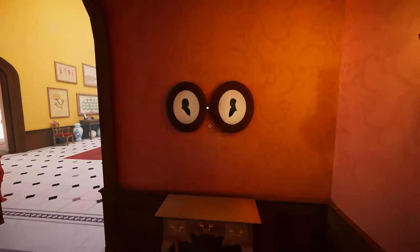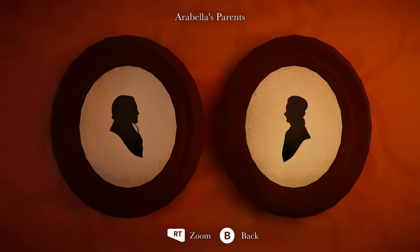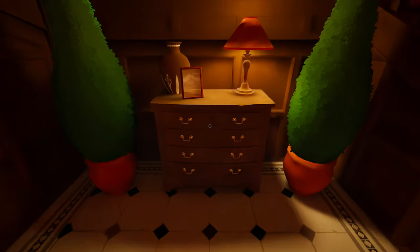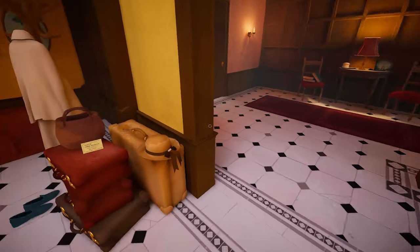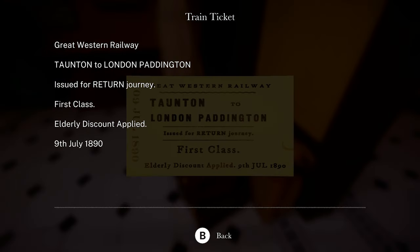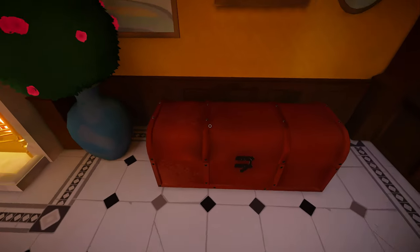Okay, we got a door there. Arabella's parents. What do we got over here? Nothing. So that looked like it was a picture of the flower, but it didn't look like a clue. Train ticket. Great Western Railway. Taunton to London Paddington. First class, elderly discount applied. Okay. That old lady discount.